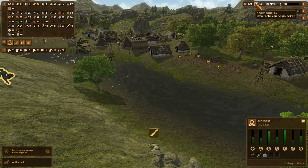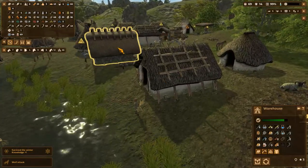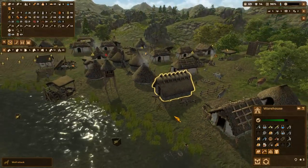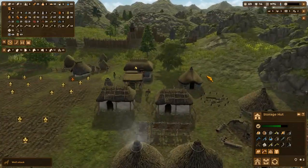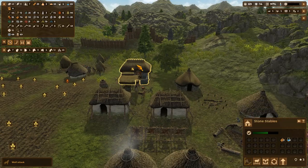We have 14 knowledge points now. I've gone ahead and built a warehouse which is almost full. I hope we get a trader soon so we can trade down some of this stuff. This one's full. I'm upgrading houses, just trying to use some of that straw that we had.